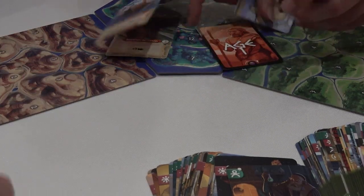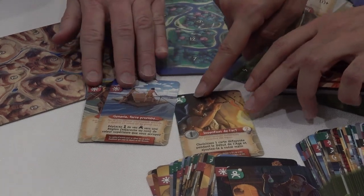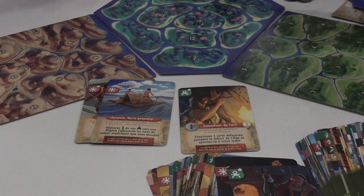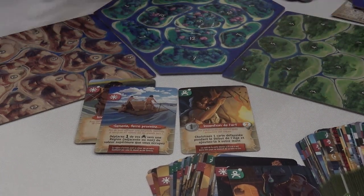There are about three different phases each round. The first phase is where you bring more clans. Depending on the icons on the cards, some cards you can play during the expansion phase. The second is the expansion phase — how you spread onto other lands. And then the third phase is the attack phase.